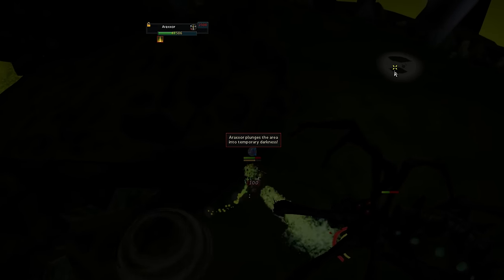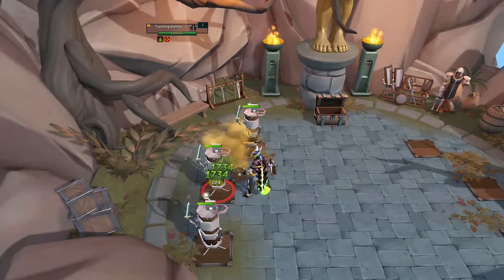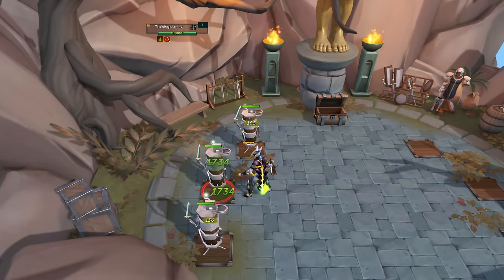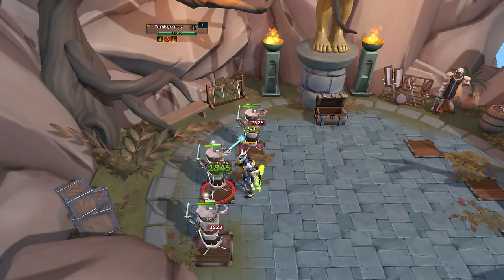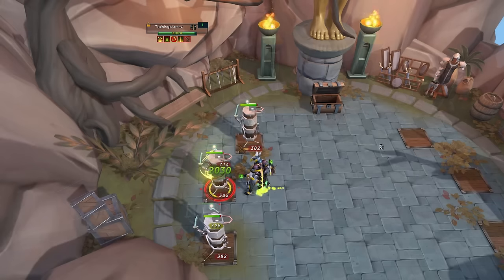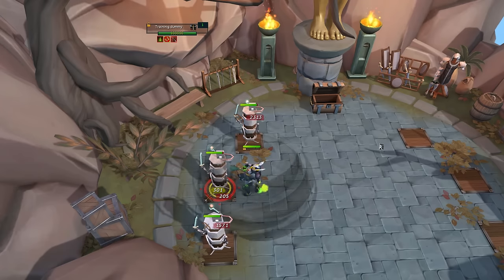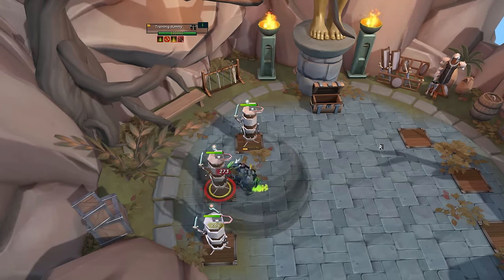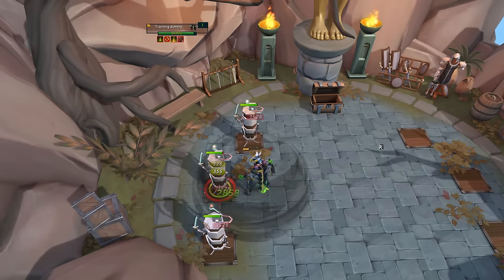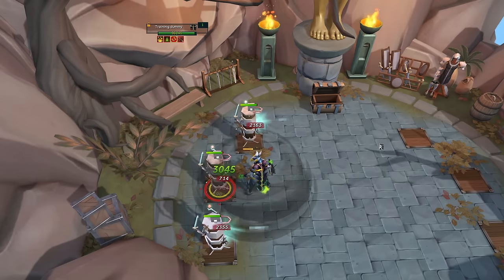Trust me when I say that accuracy is extremely important — I tested with the Wyvern Crossbow and noticed a bunch of splashes on Araxor even on Aura and using Elder Overload Salves. Higher accuracy 100% makes a difference at high-level PVM like Nex, Araxor, and so on. The upgraded Blowpipe also deals poison damage twice as often as its passive at 50% damage per poison hit, meaning for short fight durations the added poison damage will add to your DPM. Without anything, I was getting around 13 to 15 poison procs per minute.